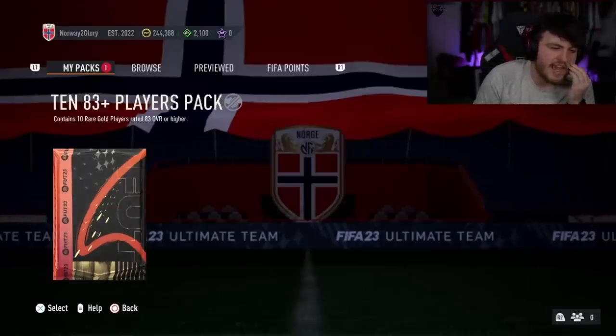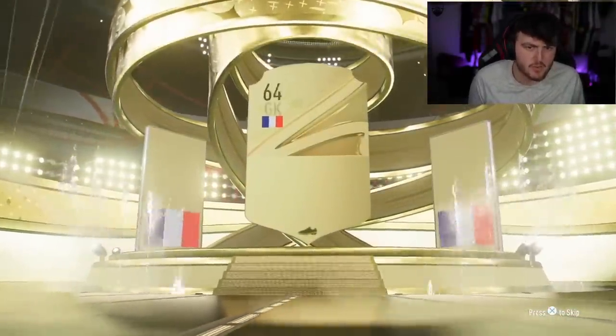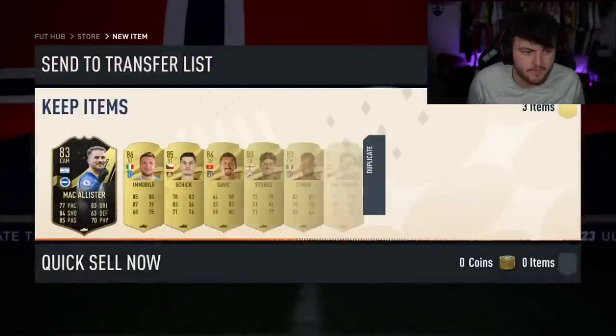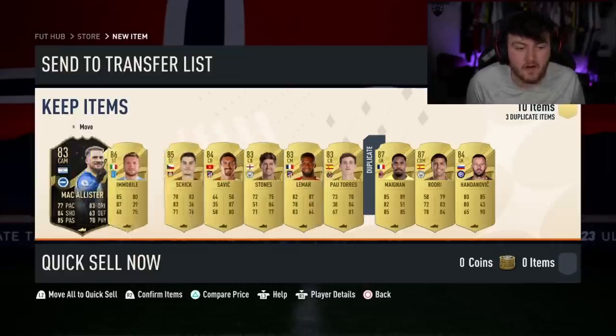Cridion's got the 83 times 10, and then both the Winter Rare Players Packs — the enhanced and refined. 83 times 10 first. French goalkeeper — that's good. 87 Mignon. He was actually incredible the other day for Milan. To be fair, quite a lot of fodder there, three or four walkouts — not too bad.